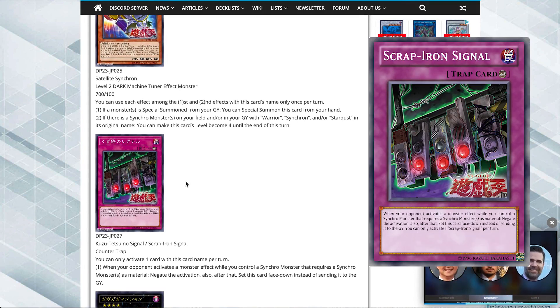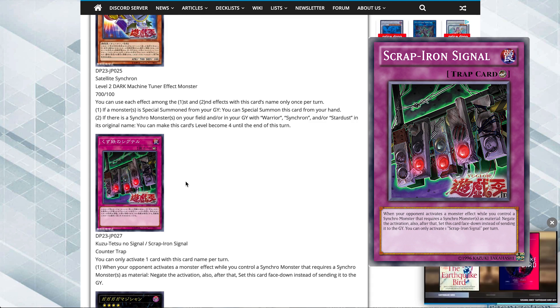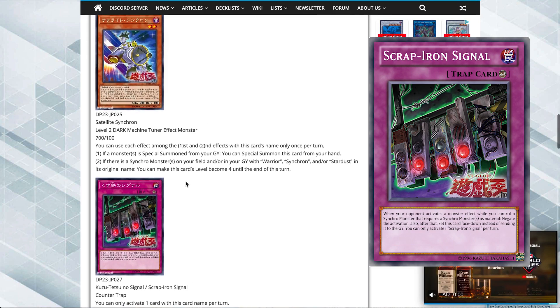Finally we have the trap card - Scrap Iron Signal. It's a counter trap. Like Yusei really needed a counter trap, but he has it. Scrap Iron Signal counter trap: you can only activate one per turn. When your opponent activates a monster effect while you control a synchro monster that requires a synchro monster as material, negate the activation. After that, set this card face down instead of sending it to the graveyard. This wasn't as busted as I first thought because I initially ignored the condition - you have to control a synchro monster that requires synchro monsters as material.